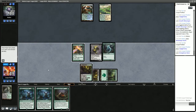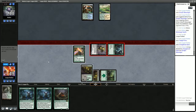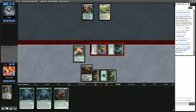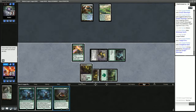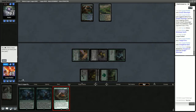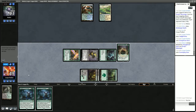We attack for 5. Then maybe play Scavenging Ooze. We don't need to necessarily worry about sweepers — we have Undying creatures. We'll just pass here.